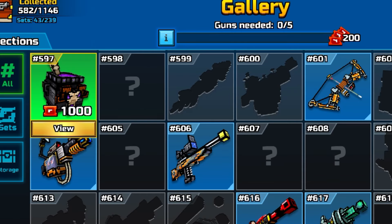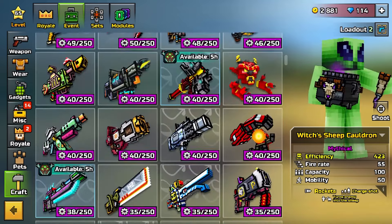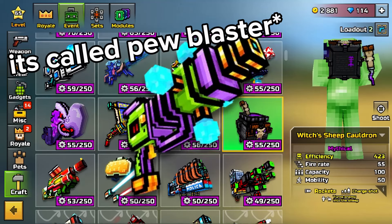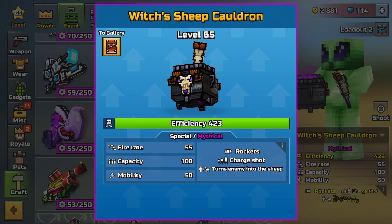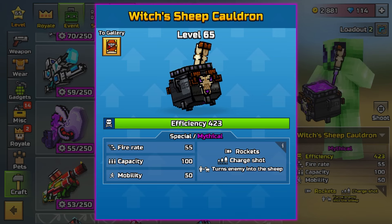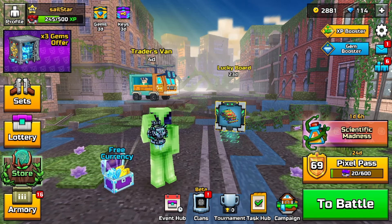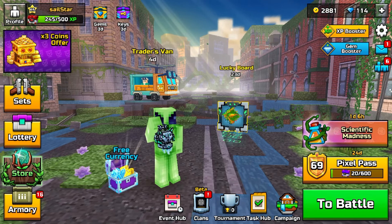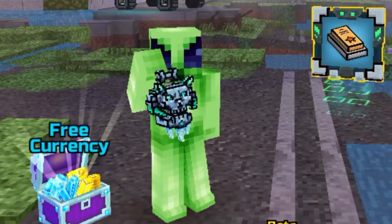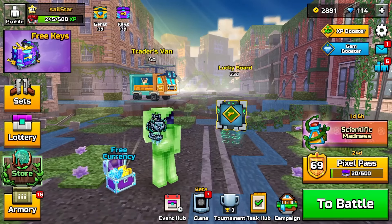There is also a transforming weapon that's better than the Witch's Sheep Cauldron — I think it's called the Zap Rifle or something. That one's better, but honestly I just don't like it as much because I think sheep are funnier. Anyway, before the video starts, a like and subscribe would be appreciated. Thanks for 800 subscribers! Sorry for uploading less — I've been really busy.